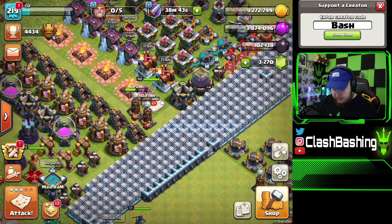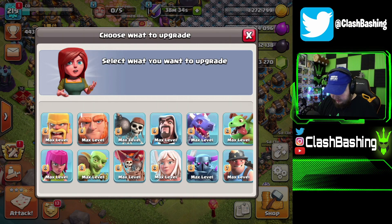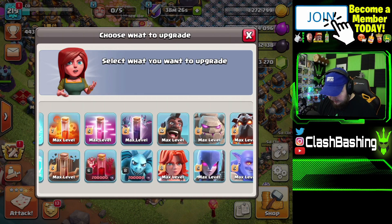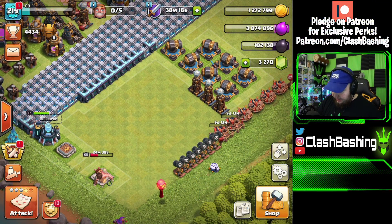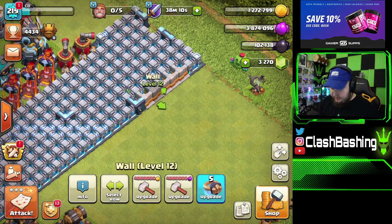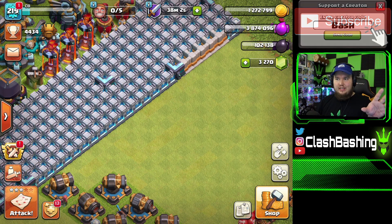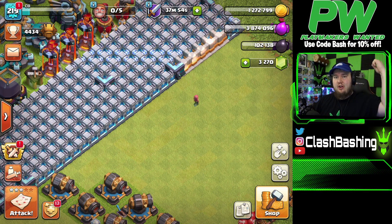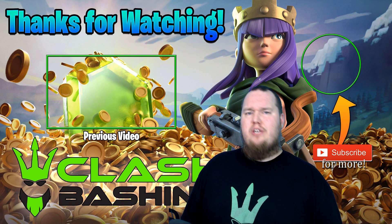Titan's clouds are really bad right now so I'll call it there. I need to get my Royal Champion maxed out and the king maxed. I'm going to pop a builder potion, and we still have level 12 walls to get up. Hopefully you guys enjoyed today's video gemming the gold pass. Don't forget to subscribe and turn on those notifications. There's a small chance I upload again tonight — we'll see. Don't forget to use code BASH; there's a link in the description that'll enter it in the game for you. You guys have a great day, keep on Clash Bashing!